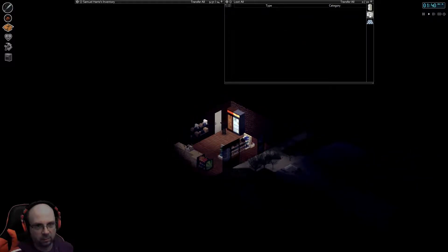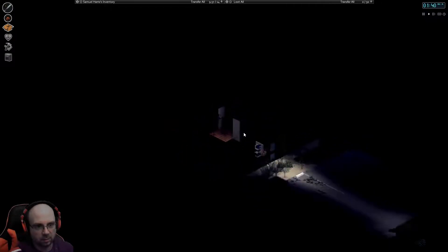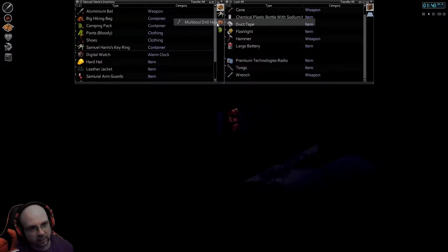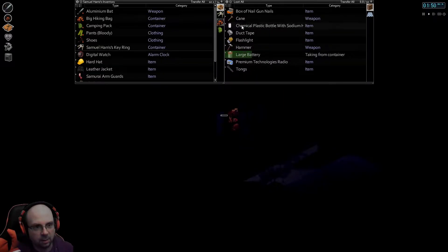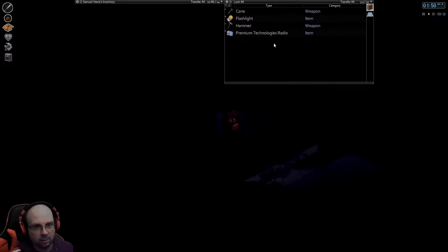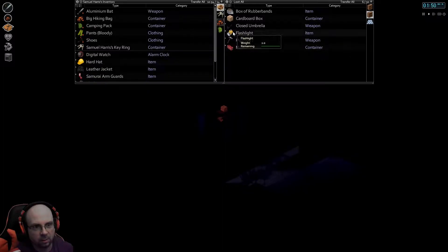Rotten food, rotten food. Anything in here at all? Oh — but no screwdriver. A multi-tool drill head and a wrench — all good things. Some tongs, sure I might need those. Definitely want the duct tape. A cold plastic bottle with sodium hydroxide — I'll take it. Small metal sheet and some superglue. A box of rubber bands — might need it for something.